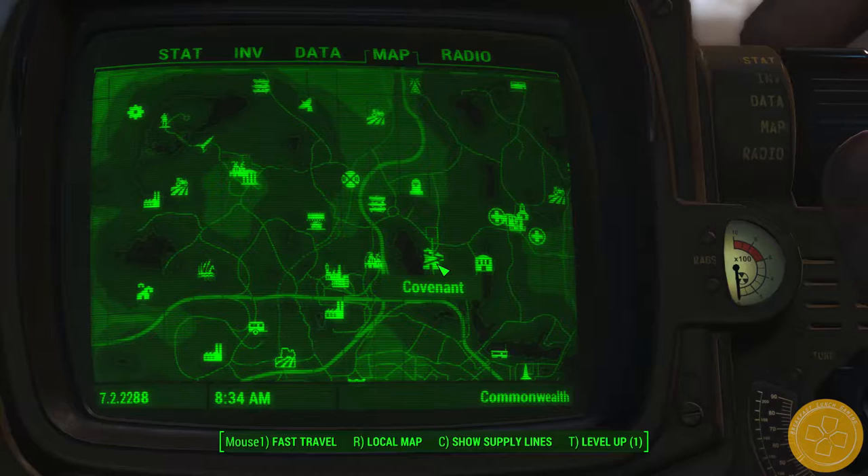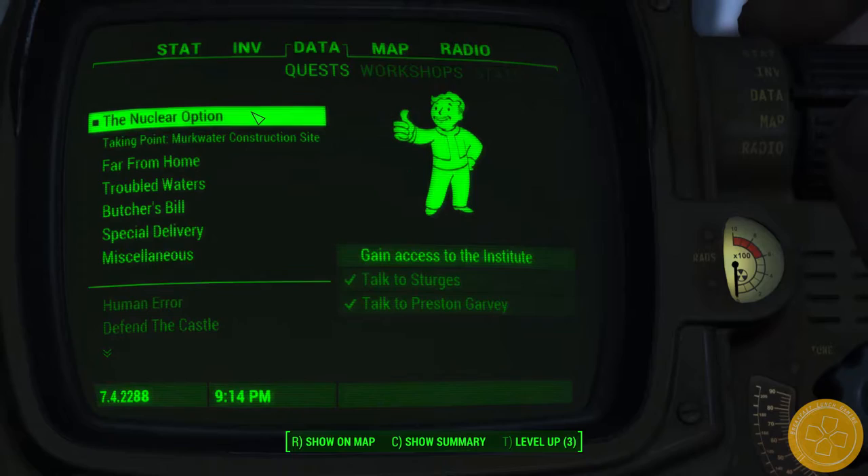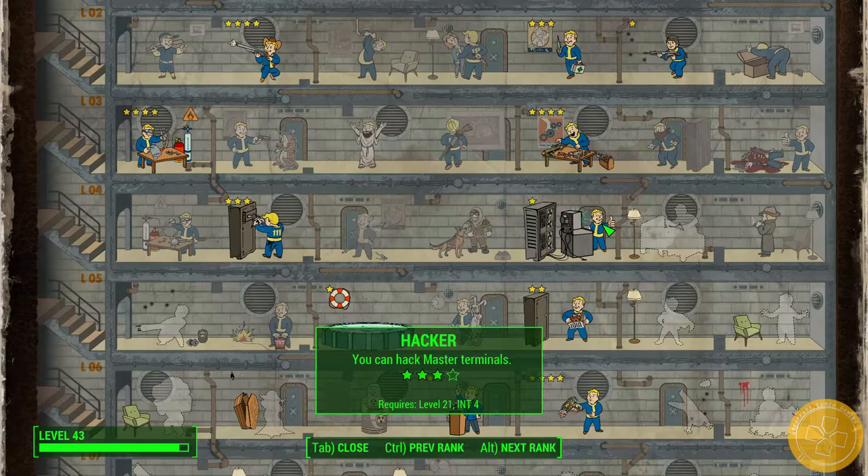Hi everyone. Today I'll be playing through a side quest called Human Error, which can be received at a settlement called Covenant. I recommend that you complete this quest at any point before the nuclear option, as it is required to unlock Covenant as a settlement. If not, the quest will no longer be available after the ending of the main storyline.